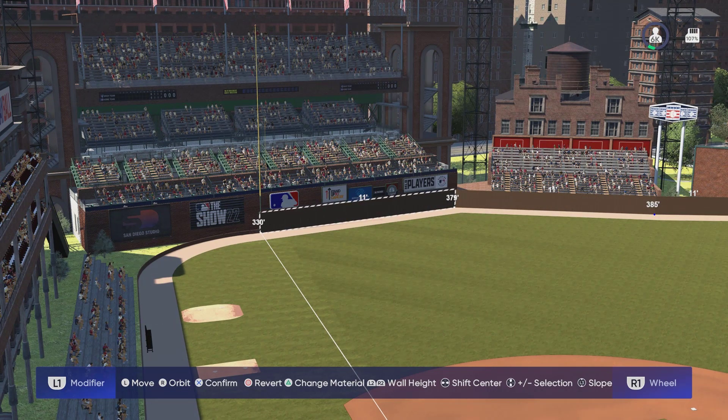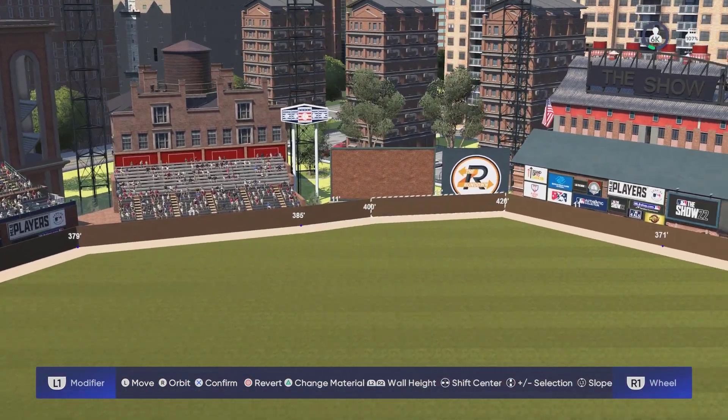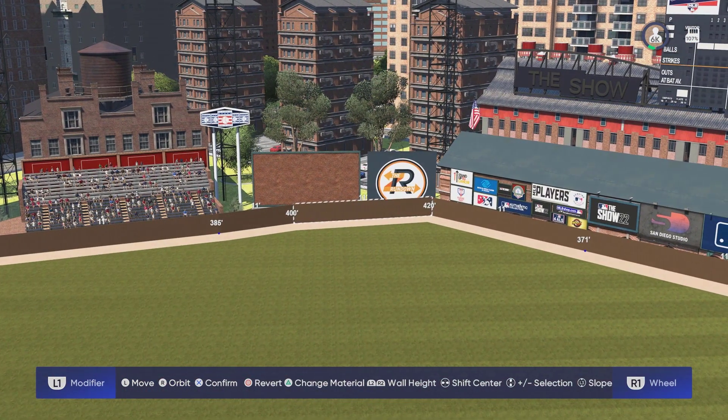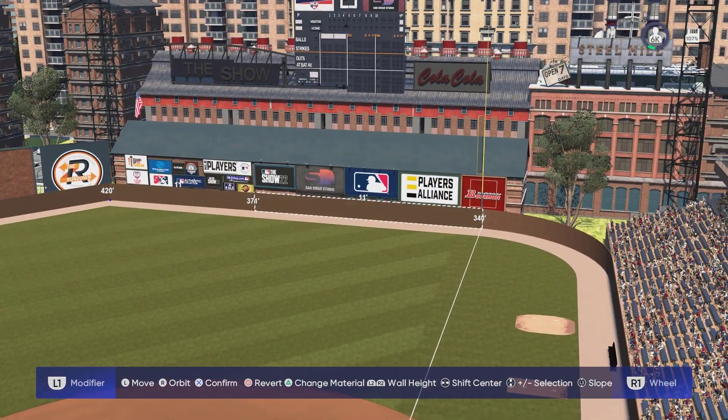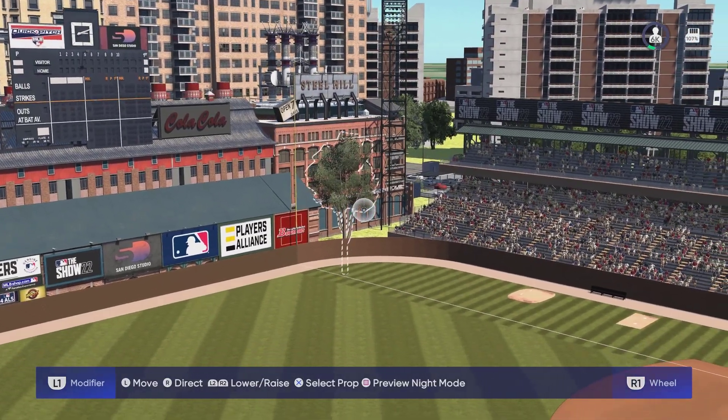This stadium seats 6,000 people. Down the left field line it is 330 feet, to dead center field it is 400, with 420 being the furthest distance in right center field, and then down the right field line it is 340. Let's take a look at behind home plate.